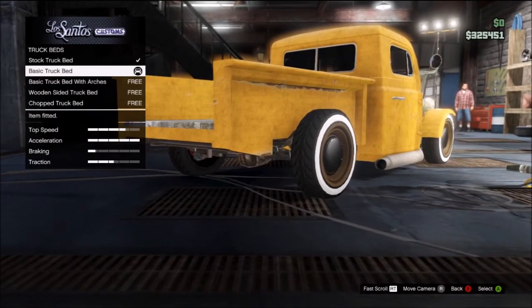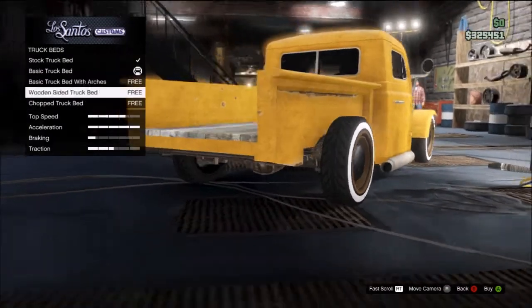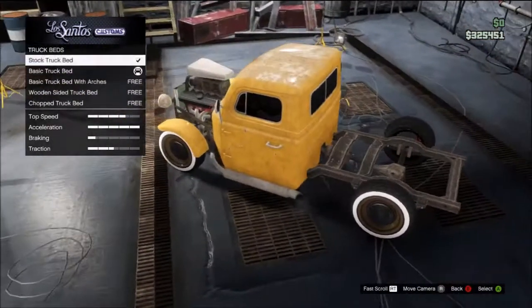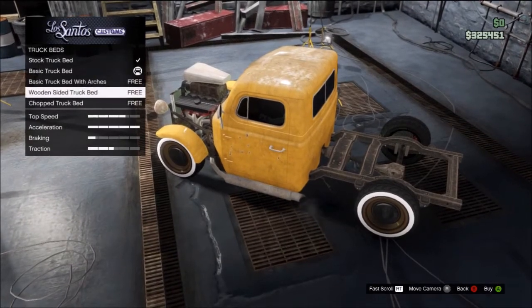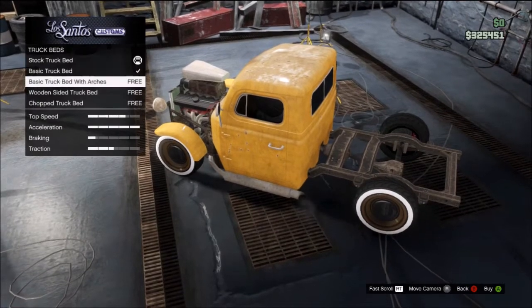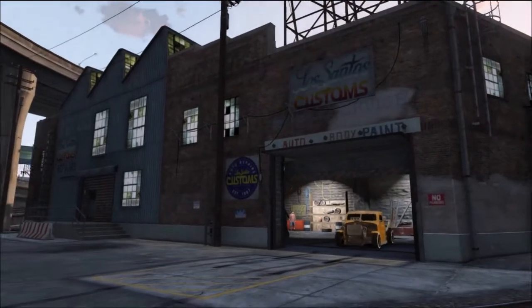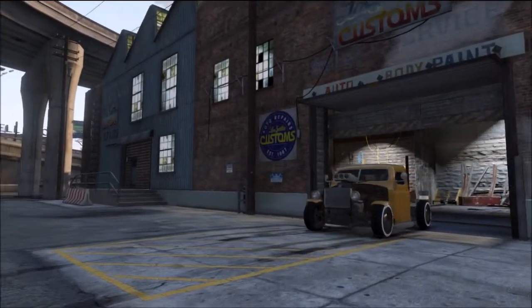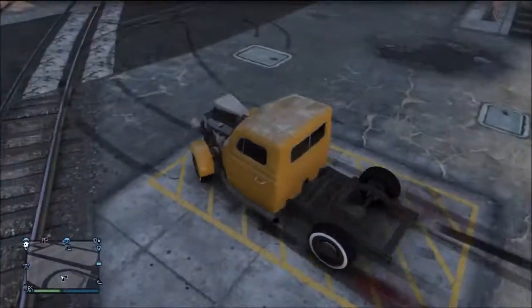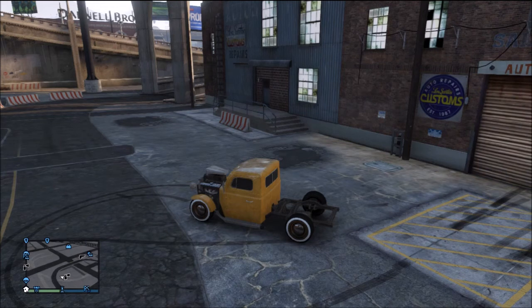You're gonna want to go to Truck Bed and buy the Basic Truck Bed. Then you want to hold RT and the left analog stick down. As you can see whilst I'm doing this, it does that. Just spam A as fast as you can and eventually you'll pick the stock truck bed. Then you have to press B as fast as you can, and there you go — you will have no truck bed.